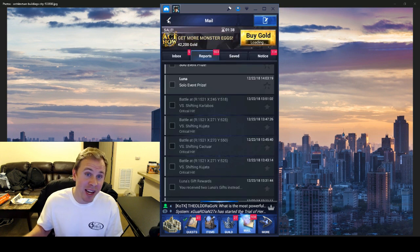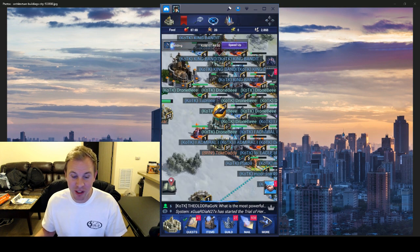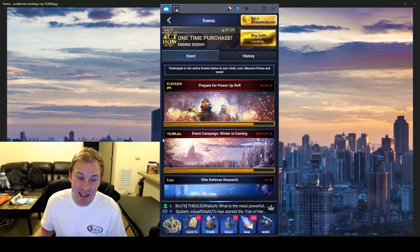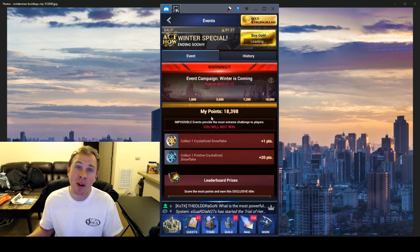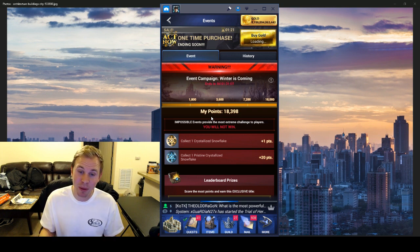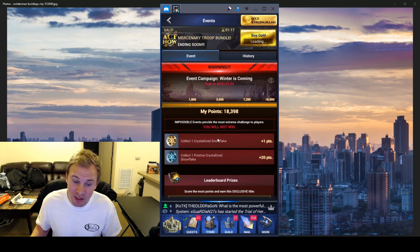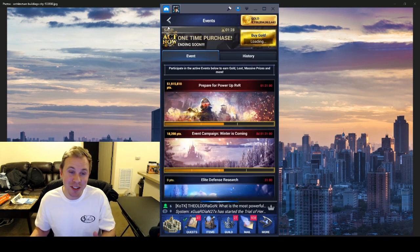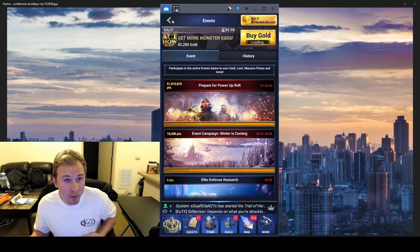You might also want to attack the shifting Flan for events — right now if you really need to hit tier 3 or tier 4 in Winter Is Coming it takes a lot less MP and you get quite a bit more crystal snowflakes per MP. But in the long run, if you want good monsters, attack the Carla Boss or the Cacular — those are the best two monsters by far, it's not even close.